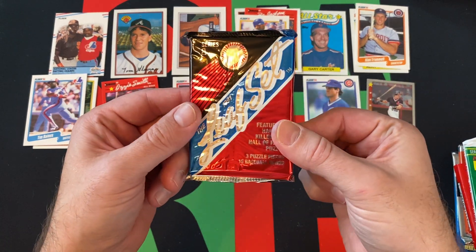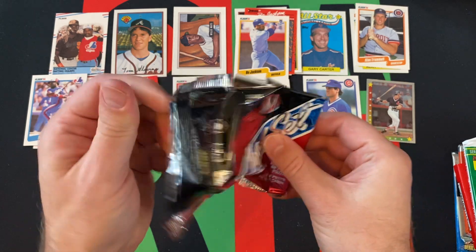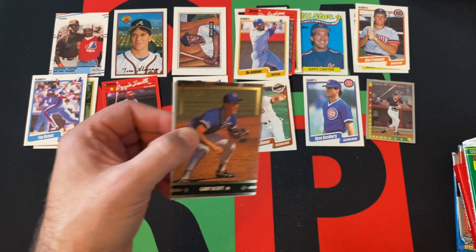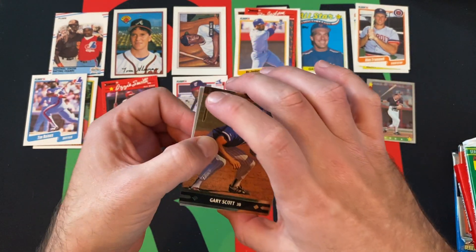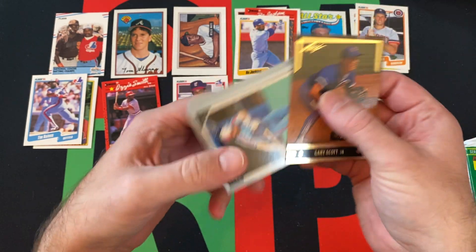Moving on to 91 Leaf Series 1. I don't think there's much here — I don't know if Chipper Jones or Mussina are in this set, they might be Series 2. Gary Scott, Leaf Rookies insert.